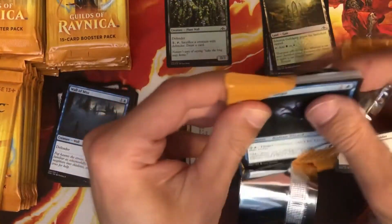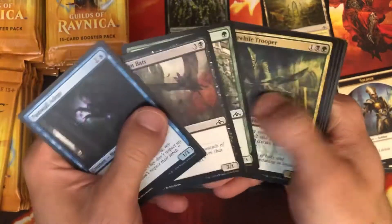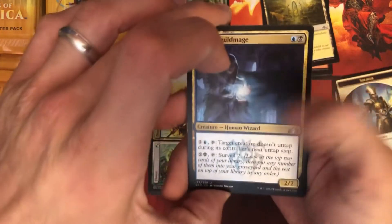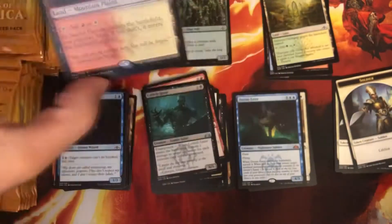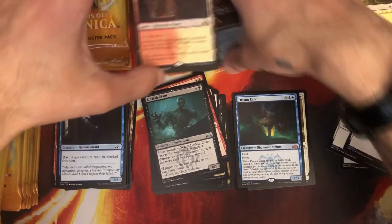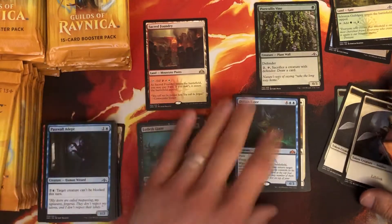Dream Eater just uses the surveil mechanic a little too much. Maybe they should bring back surveil — let me know what you guys think. What mechanic would you like to see brought back in a newer set? And there we go — Sacred Foundry! Got our first shock! I'm gonna make room for those — this is what we're here for.